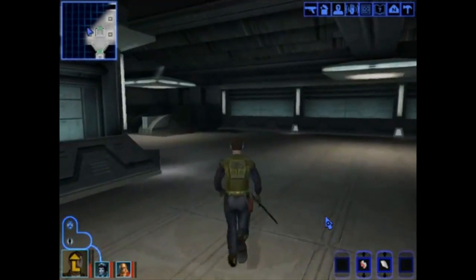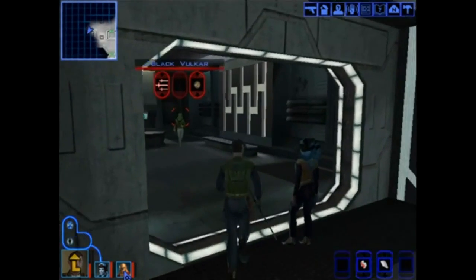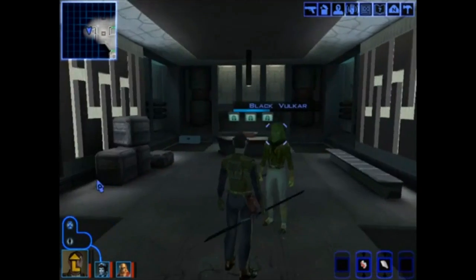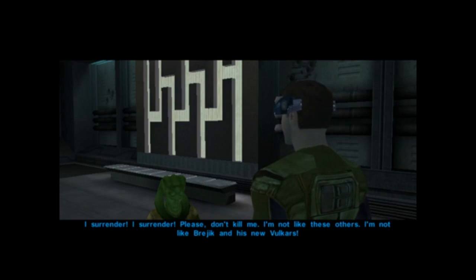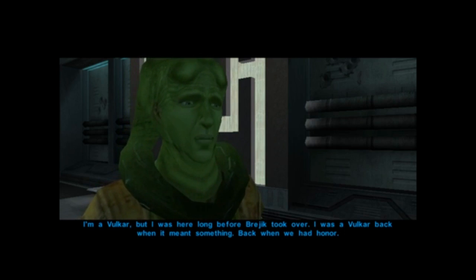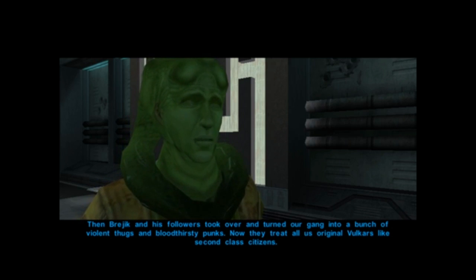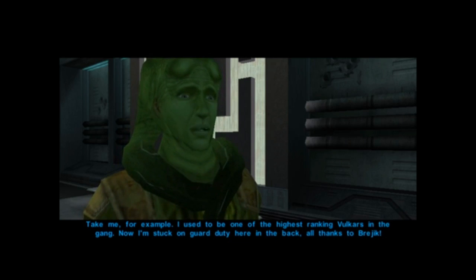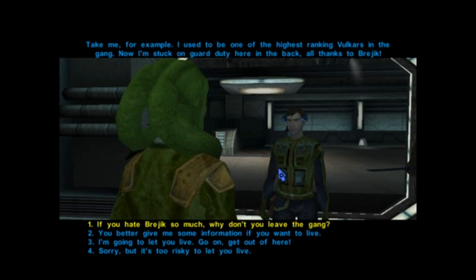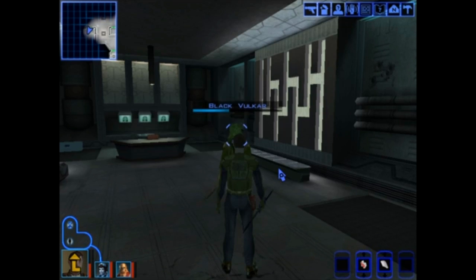Alright, a little bit more to do in the Volkar base. We're getting close though. Security door — you're up, Mission. And the Black Volkar — let's fight this guy. I surrender, I surrender. Please don't kill me. I'm not like Brejik and his new Volkars. What are you talking about? You're a Volkar, aren't you? I am, but I was here long before Brejik took over. I was a Volkar back when it meant something — back when we had honor. Then Brejik and his followers took over and turned our gang into a bunch of violent thugs and bloodthirsty punks. Now they treat all us original Volkars like second-class citizens. I used to be one of the highest-ranking Volkars in the gang — now I'm stuck on guard duty here in the back. All thanks to Brejik. I'm going to let you live. Go on, get out of here. Thanks. And don't worry, I won't cause any trouble on the way out. I hope you take Brejik and his Volkars down.